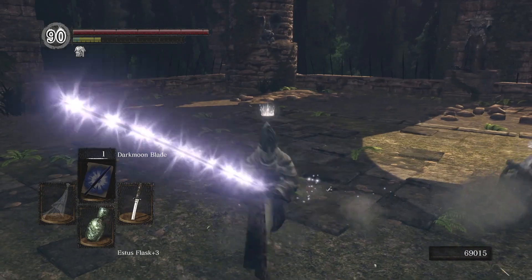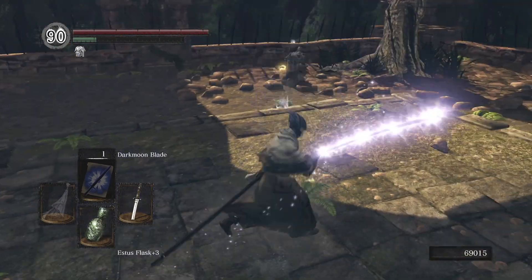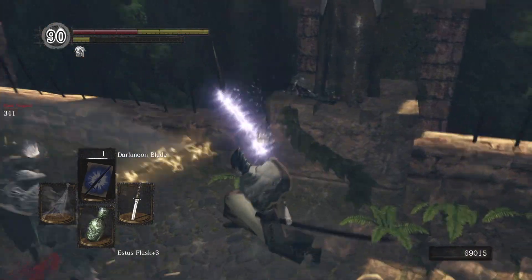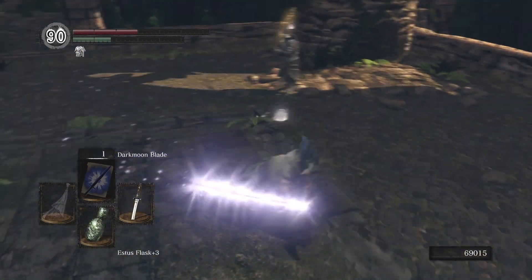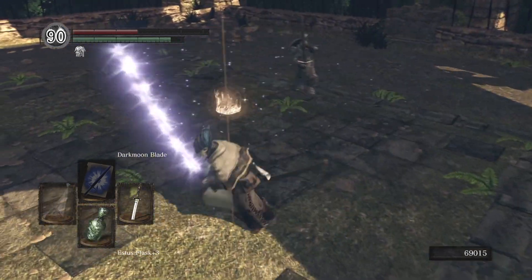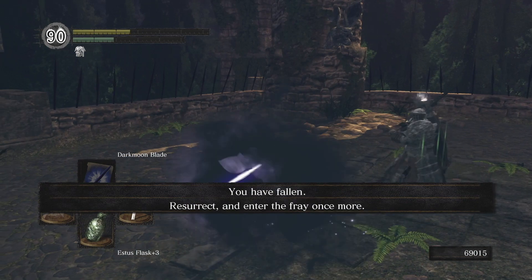Sometimes you might take the loss off the first exchange, which if you're invading that sucks because you might not get that second chance. But at least in the arena you have multiple goes. What I love about this build specifically is that you only get one cast of Dark Moon Blade unless you go through multiple playthroughs — but your spells refresh when you die, so you can just keep replenishing it. And that's the whole point of having 40 faith, so we can take advantage of that.